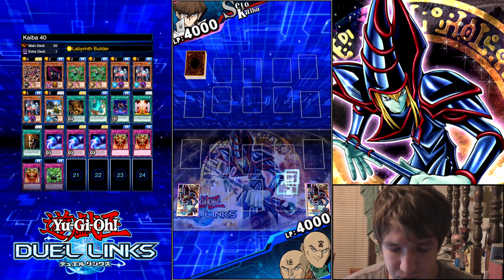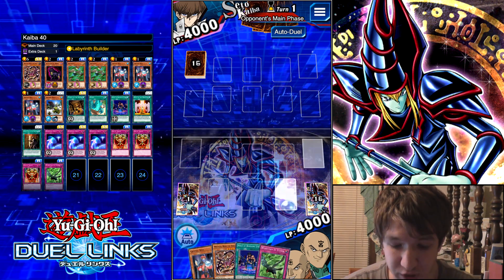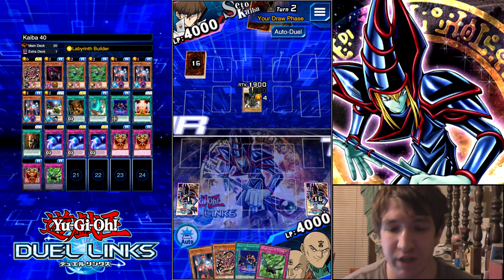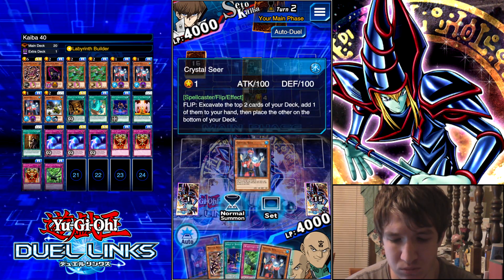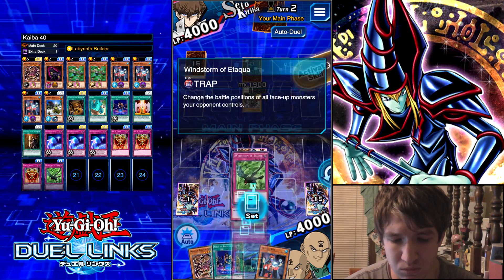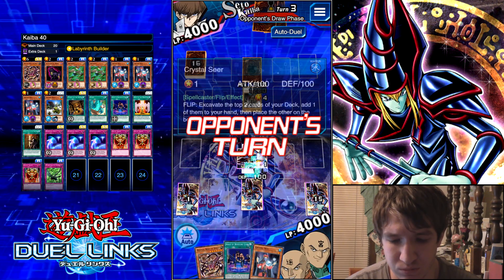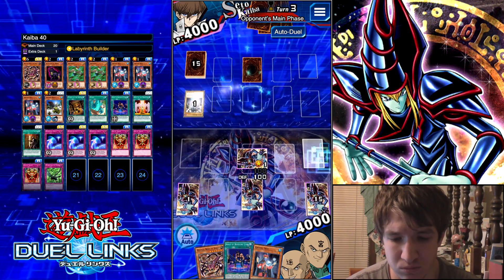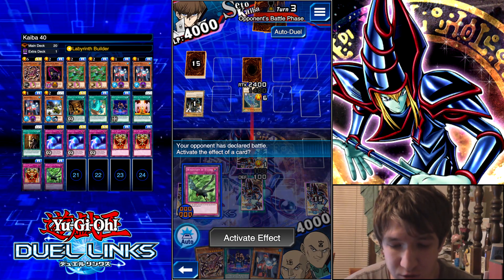Uh-oh, we're going second. We did not start out with Dimension Gate. Going to set Windstorm here. He summons this guy, which is pretty alright.